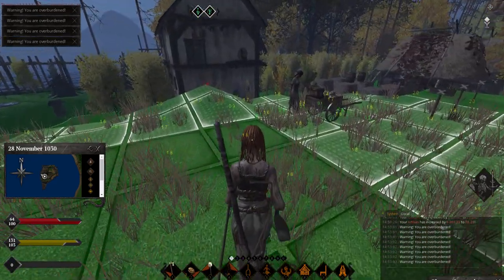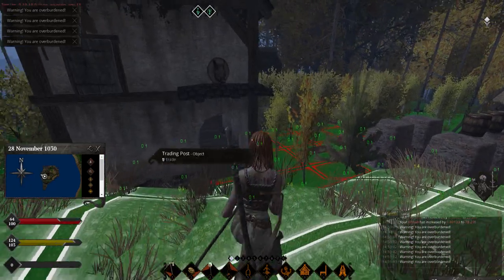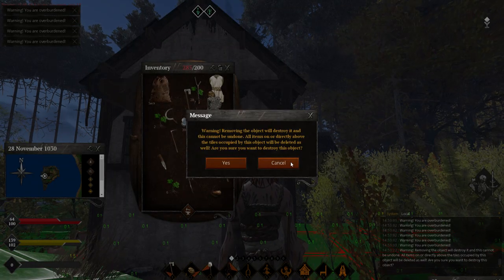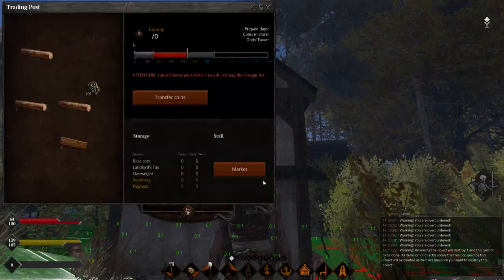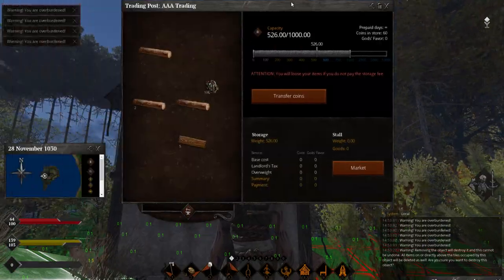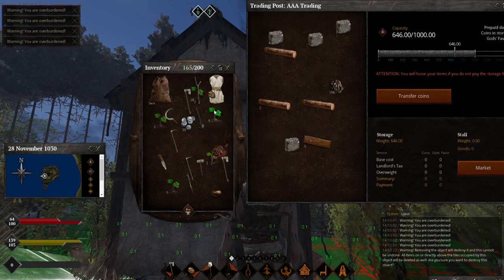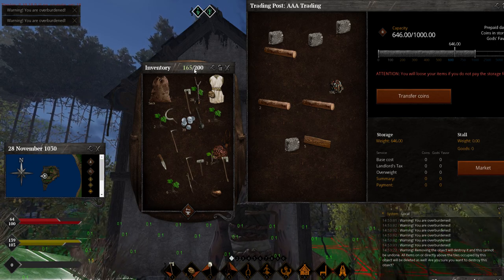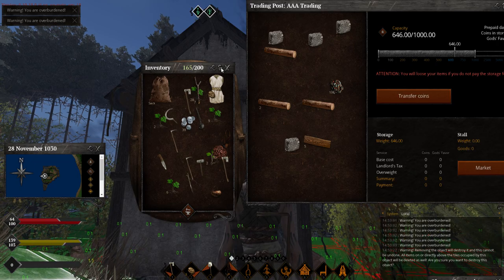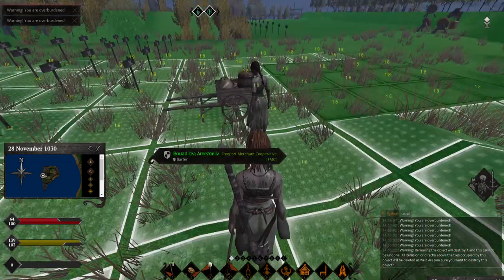When your cart is full of branches, put the stuff from your inventory into the cart. When it's full, you know what to do. Actually, I'm going to log on fat real quick - I want to set things up so you can saw out building logs.